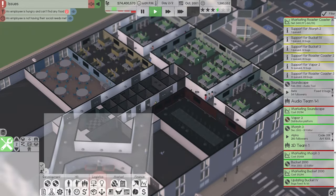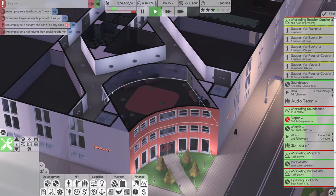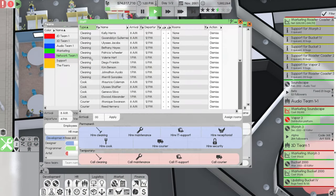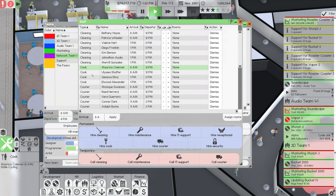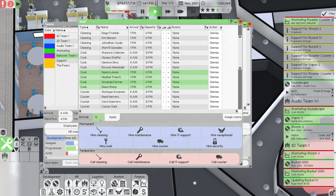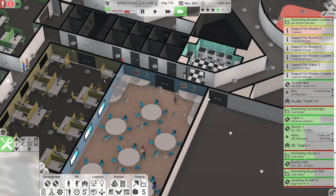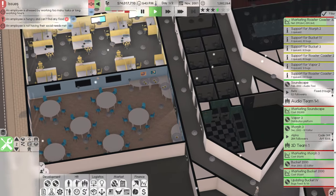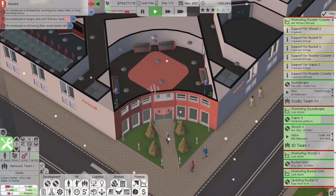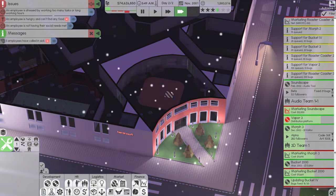An employee is hungry and can't find food. We have a kitchen and break rooms. I should show what staff we have: a bunch of cleaners coming in at 8 and again at 1, and currently only four cooks — two in the morning and two in the evening. I'm going to set all of them to come in in the morning and have another four come in the afternoon. They're leaving at 5 o'clock. Hopefully the food situation will sort itself out and we'll have more in the canteen. In terms of social needs, we do have the lounges, but they might be a little too far away.